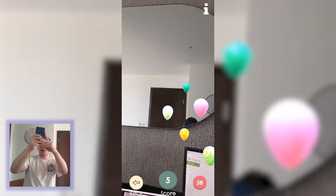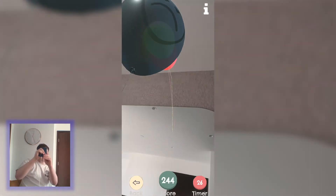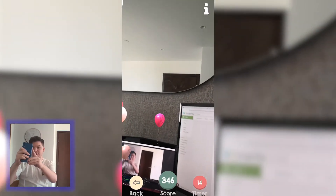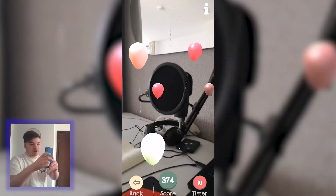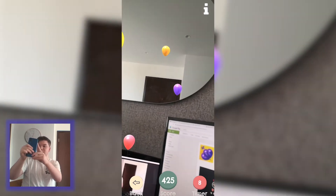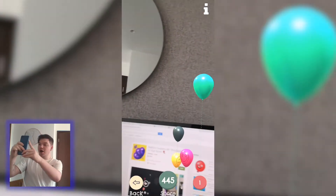We're going to do good here, I'm going to try and pop them really fast. Oh, that's a big batch! There's one right in front of my face. You just want to pop them all — don't pop the green or red ones because they give you bad points. We've got 10 seconds left, I think I've beaten my last score. Let's try and get 500 — five seconds left, three, two, one.